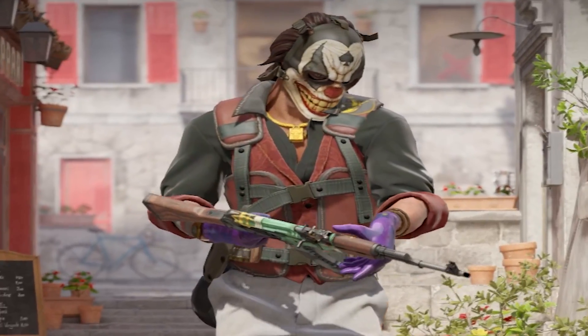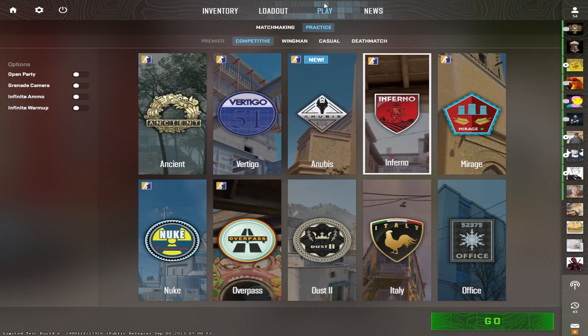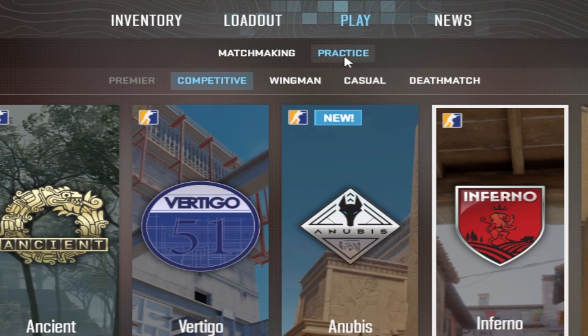This is just a quick video on how to set up a practice server on CS2. When you click on play, as you can see, there is this practice mode.